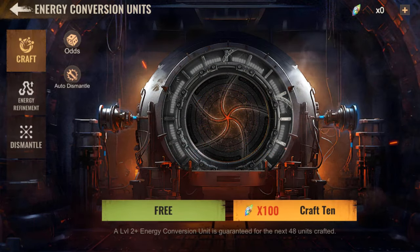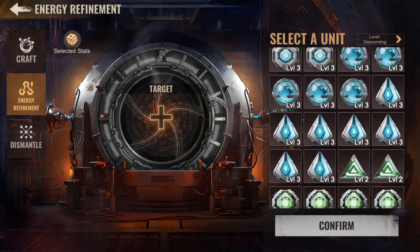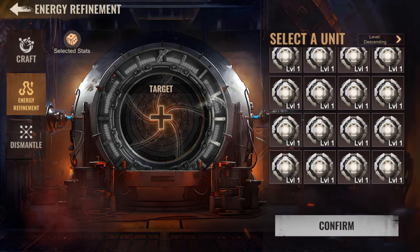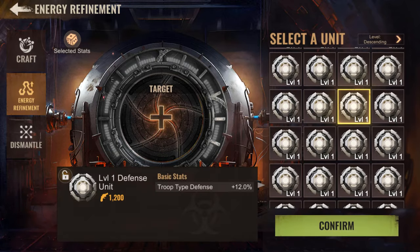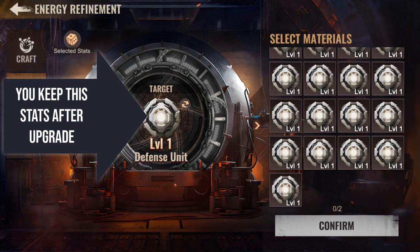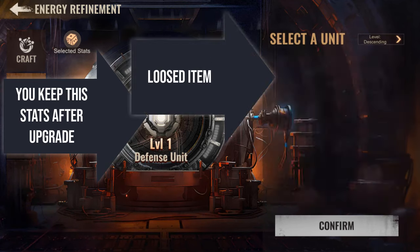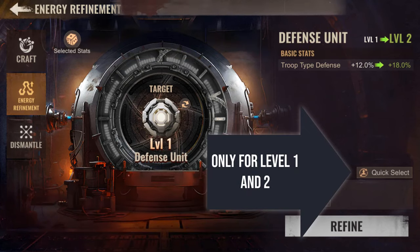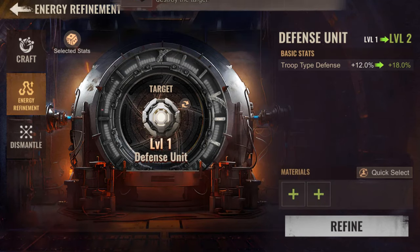Still in the workshop, you'll find an energy refinement tab, and on the right you'll see your inventory with all the energy conversion units you've crafted. You can improve their levels on a fairly simple principle: select a unit, press confirm, and choose two more. The target is the one you upgrade and keep; the materials will be permanently lost.